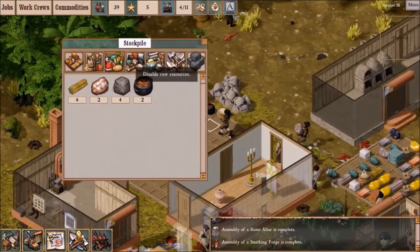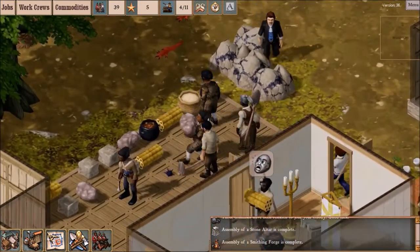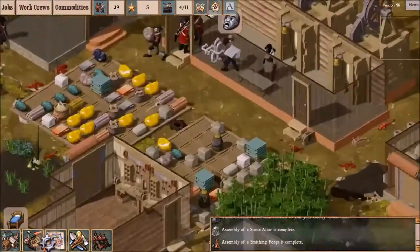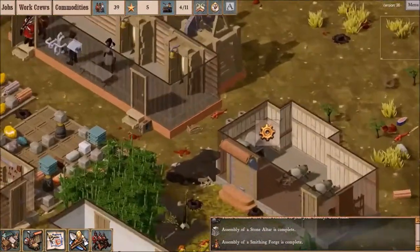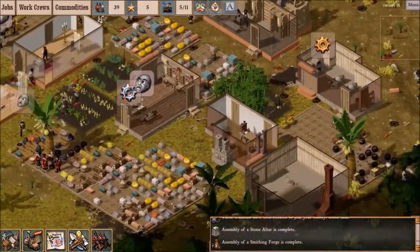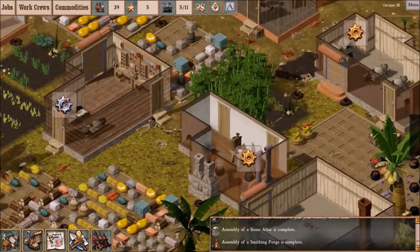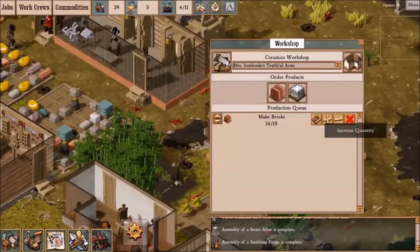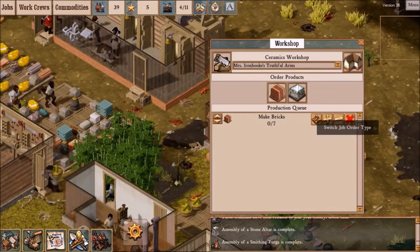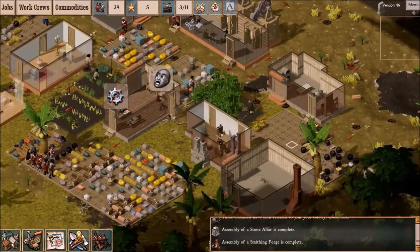I'm pretty sure I said this stockpile was not supposed to have food in it. Well, no big deal. I think I'll actually change this to a standing order for seven bricks, just so I'll always have some on hand.